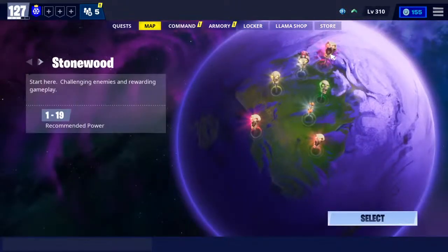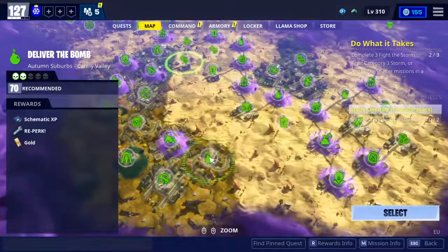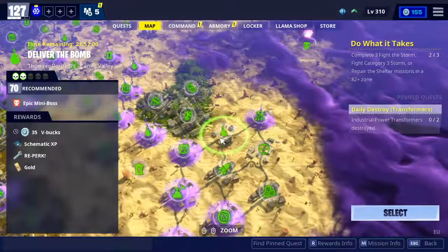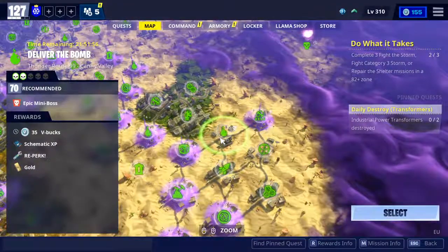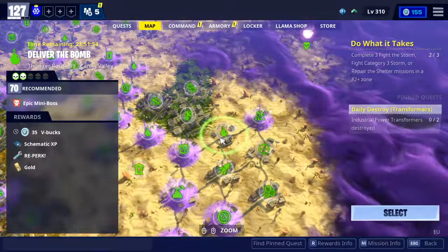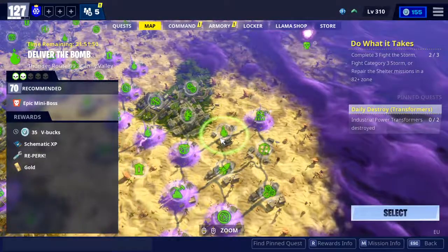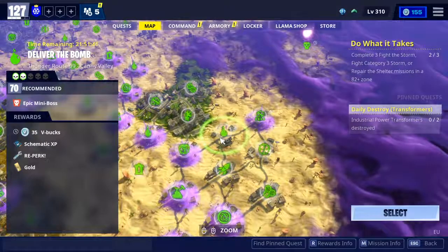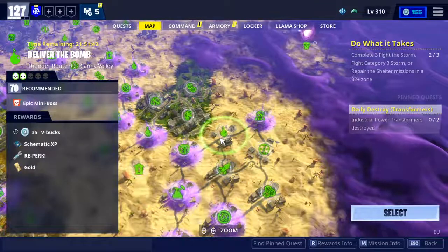There's also a bbox mission today in Canny Valley. It's Deliver the Bomb in Thunder Route 99, Canny Valley, power level 70, and you can get 35 bbox by doing that. Combined with your daily quest at 50 bbox, that means you can get at least 85 bbox today. And if you have a 100 bbox daily quest, you can get up to 135 bbox.